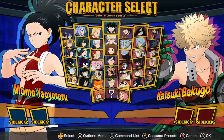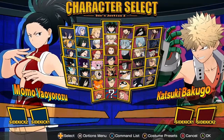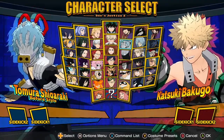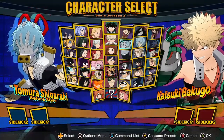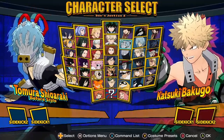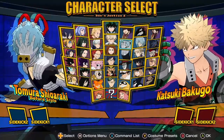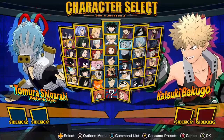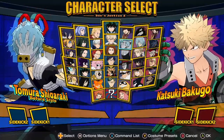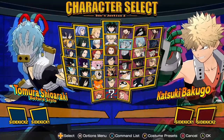Aizawa just got some slight bug fixes with his tilt yellow attacks, which is good because they were kind of weird and randomly missed. Shigaraki's main changes were that his puddles — both his quirk 2 and his plus ultra 1 — now hit the opponent even if they're airborne, as long as they're very low in the air. They apparently used to not hit anyone in the air even if they were very low. So now you can actually combo from the puddles when the opponent is slightly airborne. And there's a random change to his guard cancel not working.